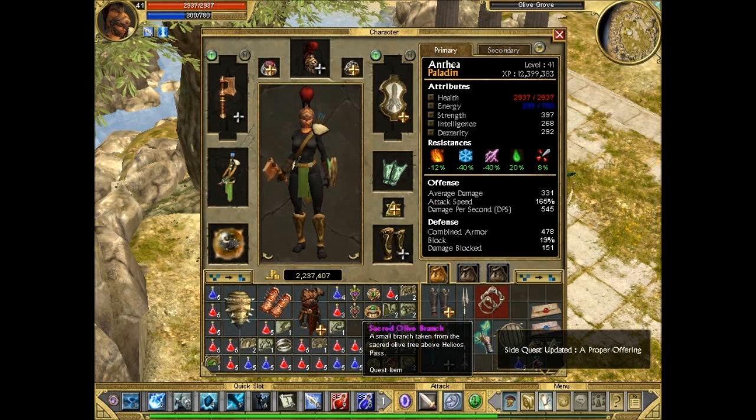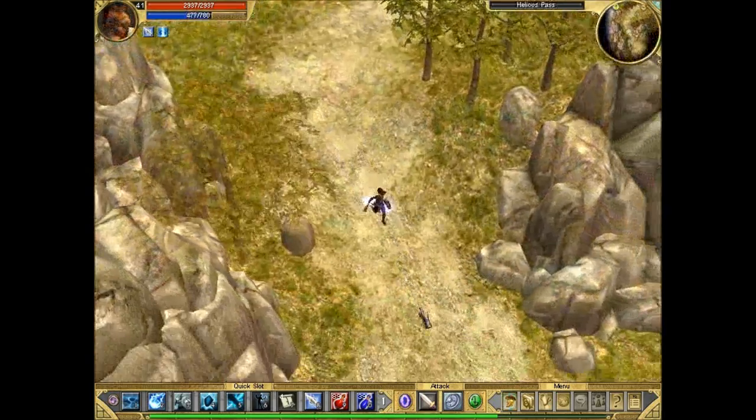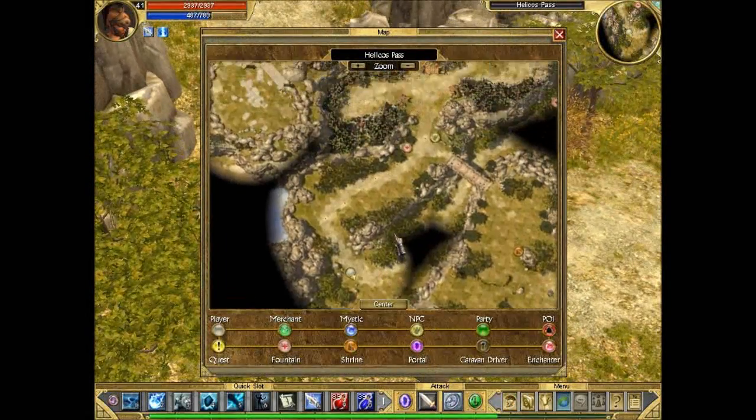Sacred Olive Branch — that's the quest item for the proper offering sidequest. And now this is the part just after the Olive Grove — you can see that's where the Olive Grove was up there.